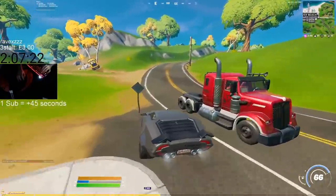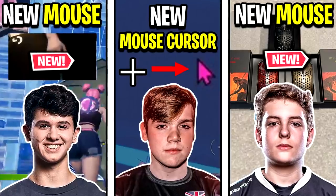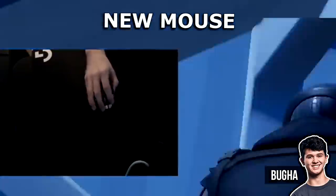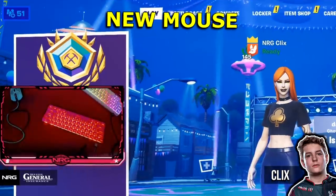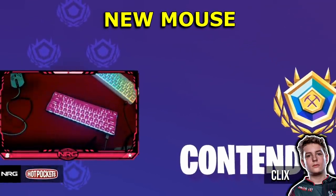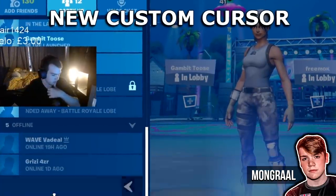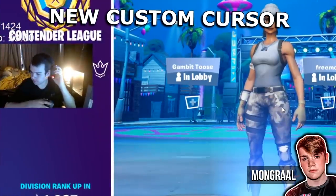Hey guys, Codelife here, welcome back to another pro player updates video. In this one today we've got a few different updates from a few different pros. The first update is from Bugha, who changed his mouse. The second update is from Clicks, who also changed his mouse. And the third one comes from Mongrel, who changed his mouse cursor to a new one that looks pretty cool.